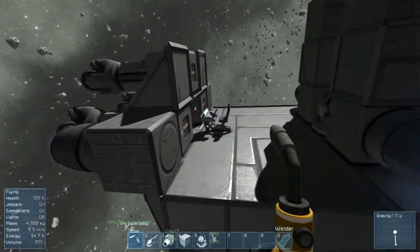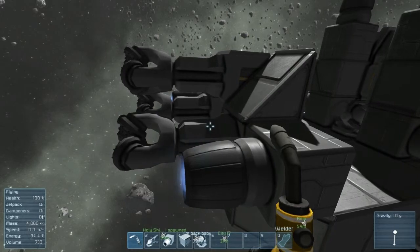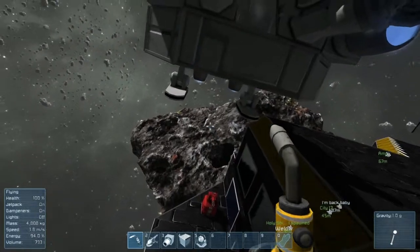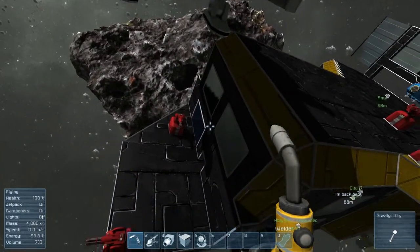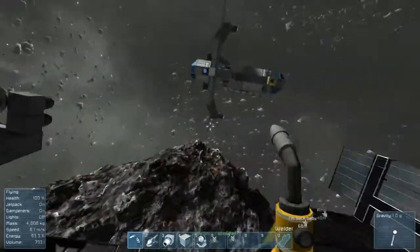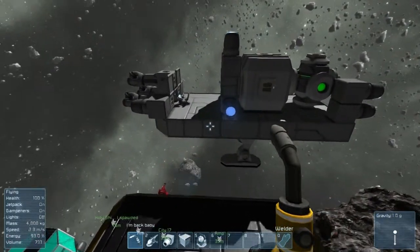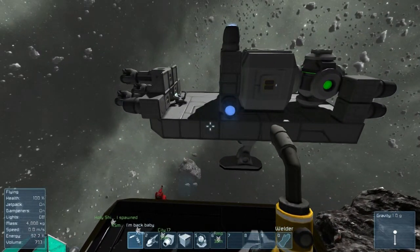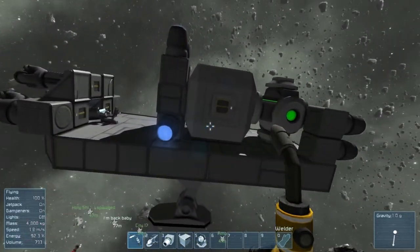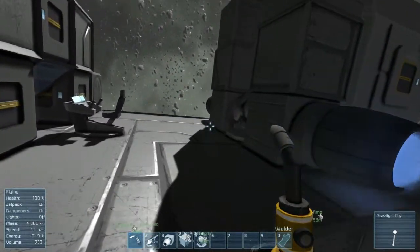So this was an idea I had. I want to make a drill ship that has drills on the front — enough of them that I can bore straight through an asteroid. Instead of just drilling a wide hole and getting lost or stuck in it, I want to just drill straight through. And I'm fairly sure a large ship is the way to go. This one works, it flies, it drills.